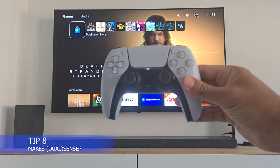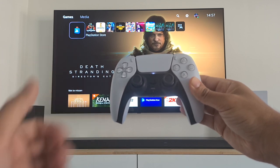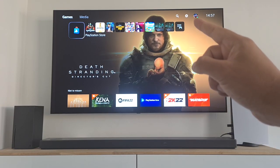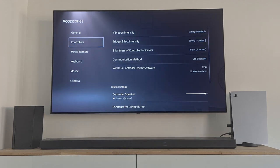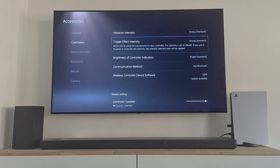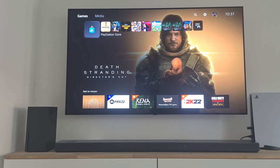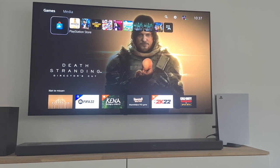PlayStation 5 tip 8: Makes DualSense. Did you know you can change the DualSense settings to make the battery last longer on a single charge? Go to Settings, then Accessories, and go to Controllers. Here you can change the vibration intensity, the trigger effect intensity, and more. If you lower these settings, your DualSense will use less power and will last longer — handy when a new game launches and you want to do gaming marathon sessions.